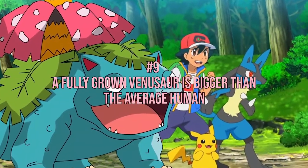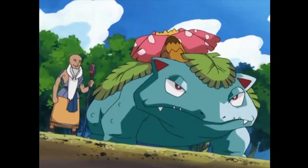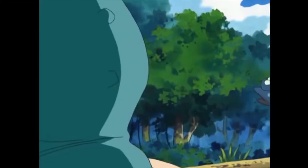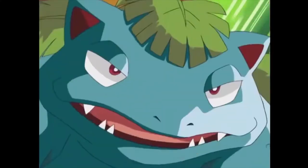Number 9: A fully grown Venusaur is bigger than an average human. A Venusaur can reach a height of 6 foot 7 inches when fully grown, which is 10 inches more than the average male height. Amazing, right? Wait, there's more.